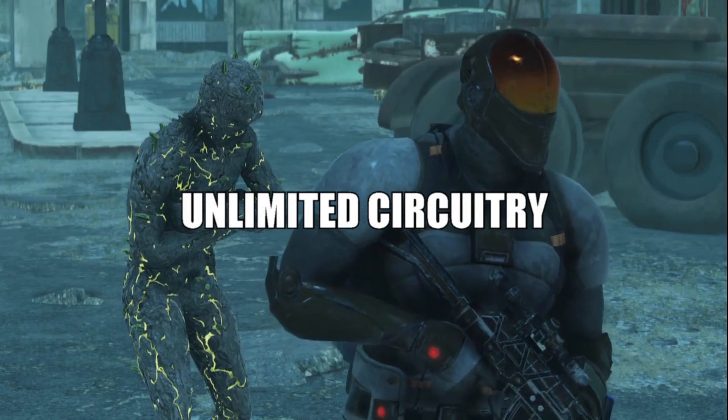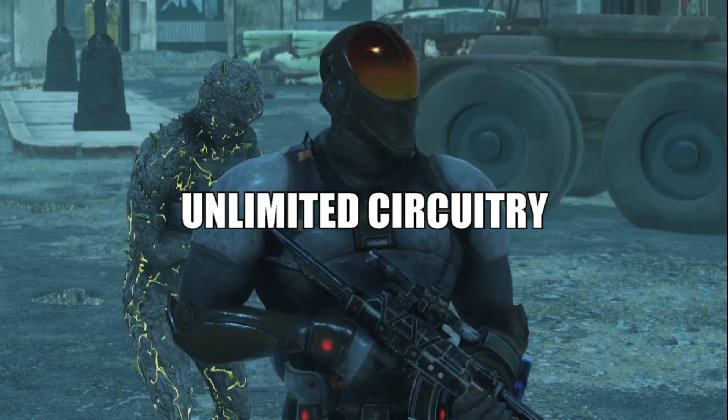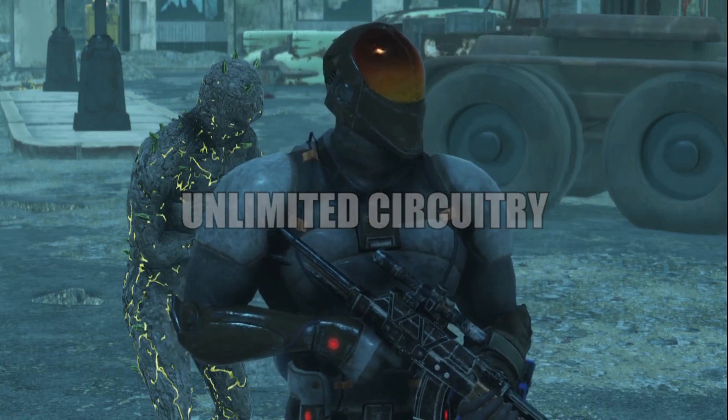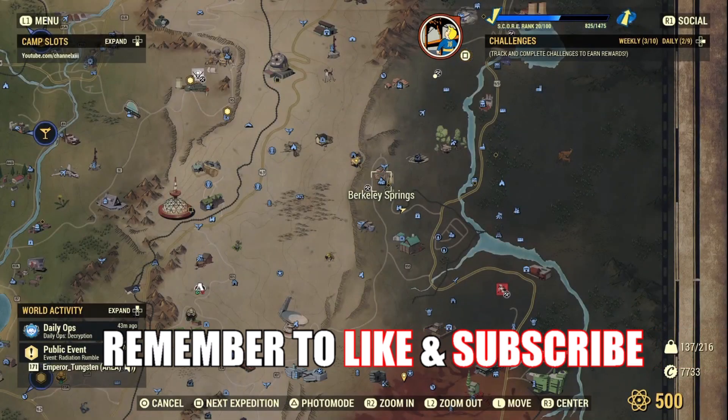Circuitry is used for your base defenses as well as anything else electrical. In this guide I'm going to show you how to get an unlimited supply of circuitry. To begin, we want to go to Berkeley Springs.